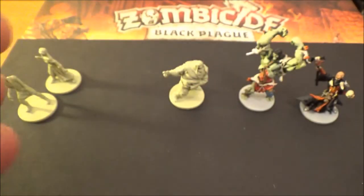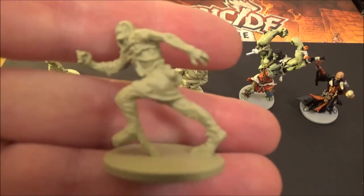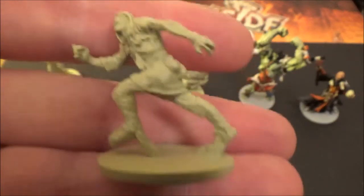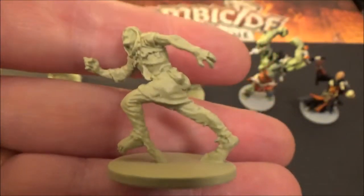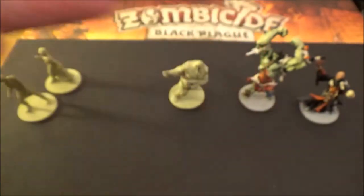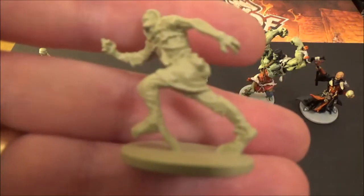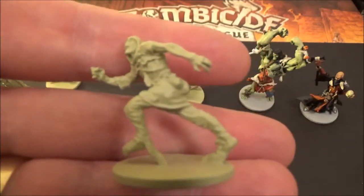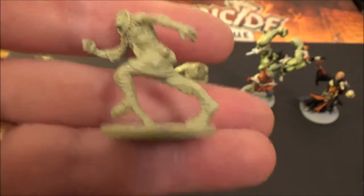After them, you get the Runners. The Runners only take one damage, but what you've got to remember is they get two activations - so they can move two zones. Not only that, they could move a single zone and then attack you. You've got to kill these pretty quick because you don't want them activating, getting up to you and attacking. The Walkers and Fatties generally take time coming towards you and you can get prepared. Runners are on you fast, and the quicker you kill them the better because you do not want that second activation to be an attack.